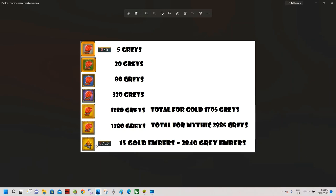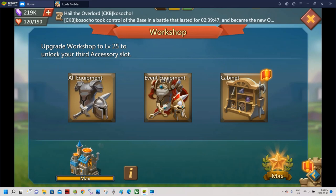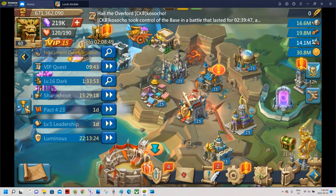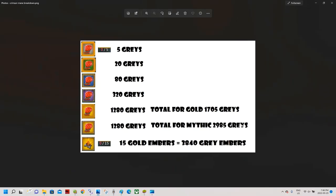Embers and crimson mains are not the hardest thing to get for champion gear. The hardest thing to get are the secondaries. If you're doing what I've been doing you'll end up with more crimson mains than secondaries — I'm currently stuck on this piece of equipment because I have the mains but I'm lacking secondary materials. You can only get secondary components from the crimson chest, and there aren't many ways to get chests.